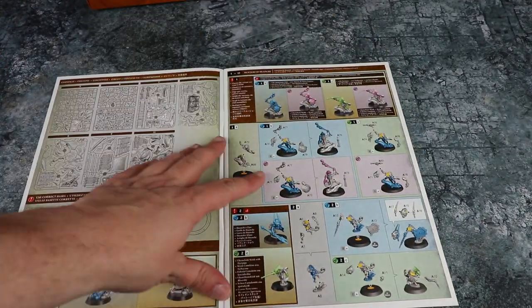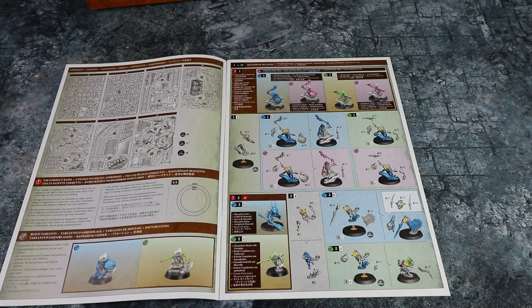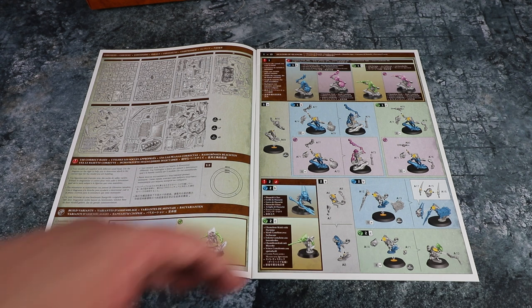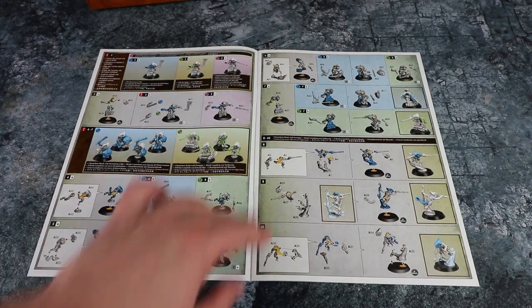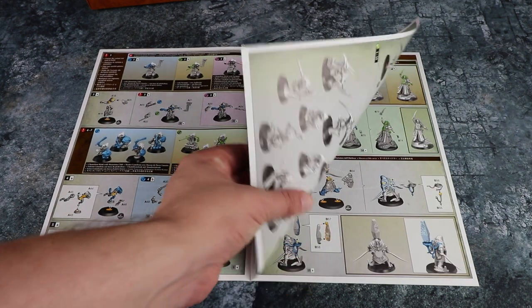Quite a few kits to build in this one. Starting with the Seraphon instructions - in Warcry, a lot of the time you'll have different models that build different loadouts, so one of the things you probably want to do first is work out how you want to build your entire warband. On average these boxes come to around a thousand points worth of stuff, but there might be some options that are better than others, so make sure you have a read through first. It looks like a couple of these do have different options for different weapons, so yeah you'll want to look at that first.